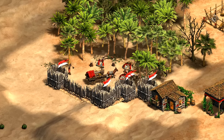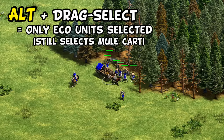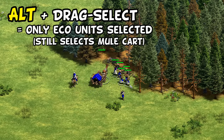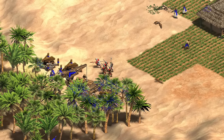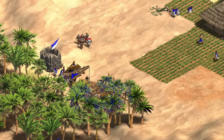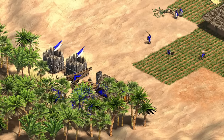Another issue is they're finicky when being selected. In the heat of the moment it can be tricky to get just the villagers when drag-selecting. Even holding Alt — which usually selects just your eco units and skips over military — still catches the mule cart, which more often than not means they're a hindrance when fighting off scouts or militia. Altogether, in very early game there's maybe a slight point to the lumber camp for being cheaper, less vulnerable to attacks, and getting in your way less often.